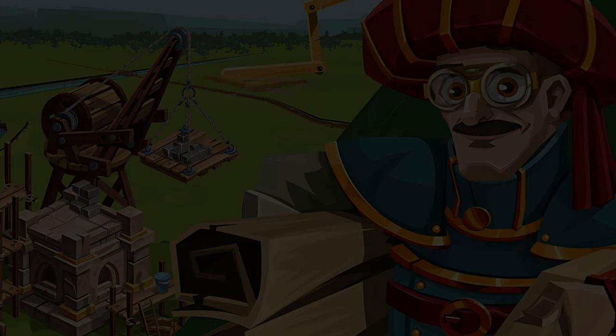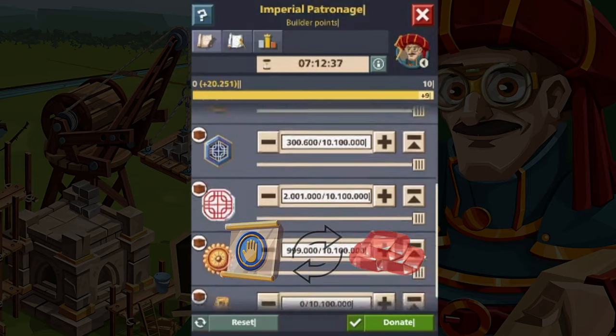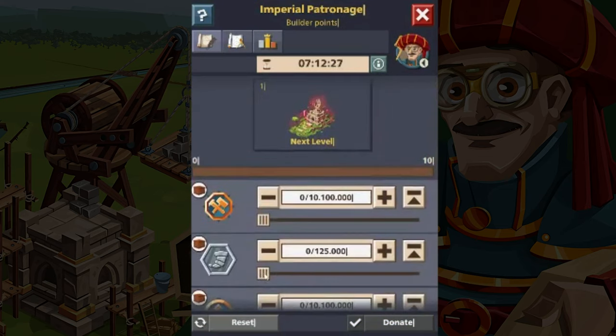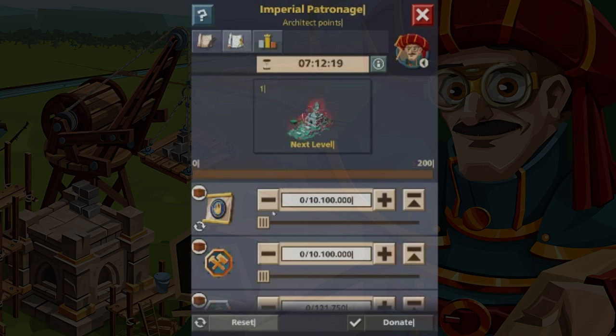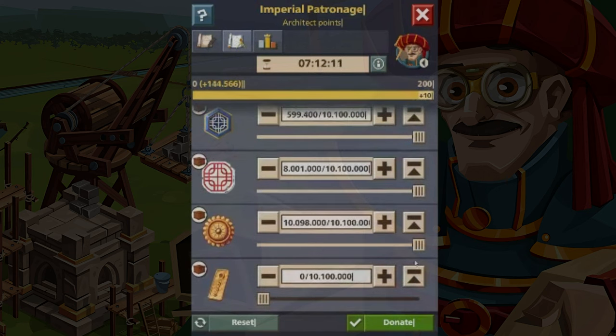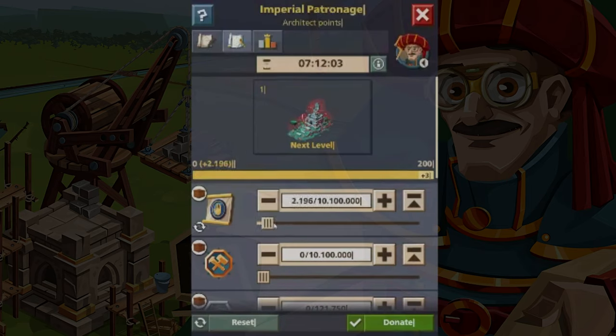This event is similar to the Colossus event. Players can donate empire event currencies or buy tokens for rubies from the master blacksmith to get points and upgrade their decoration. The more points you have, the better decoration with effects you get. Builder mode is for players with a limited amount of event currencies, and architect mode is for those who crave the strongest decorations with the most potent effects.